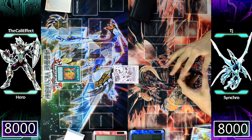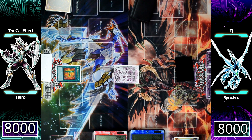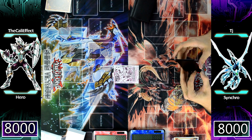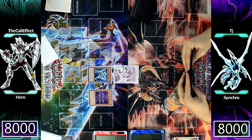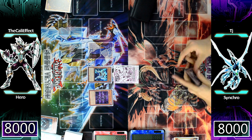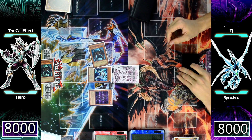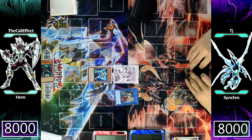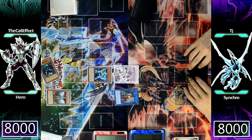Wow, that Synchro deck was too strong. But Heroes have a little bit of sauce themselves. I activate Emergency Call to get Elemental Hero Solid Soldier from my deck to my hand, and this sets me up for some pretty big plays. If you haven't seen the combo tutorial for the Elemental Hero deck, you're going to see it now. I normal summon Solid Soldier to special summon Vision Hero Vionn — this is a two-card game ender against most decks. Vionn sends Destiny Hero Malicious to the graveyard, Malicious banishes itself to special summon another copy from the deck. I add Elemental Hero Honest Neos from my deck to my hand off E-Soul's effect.